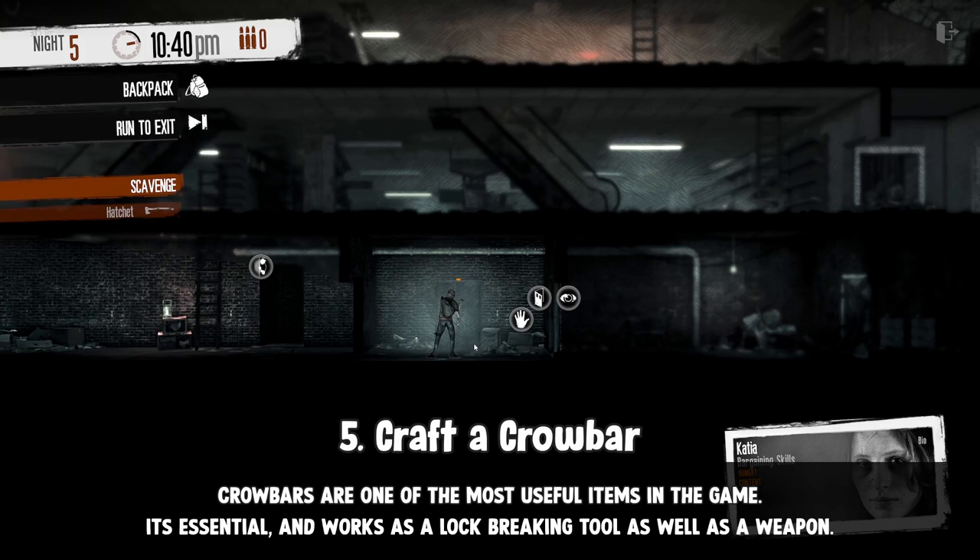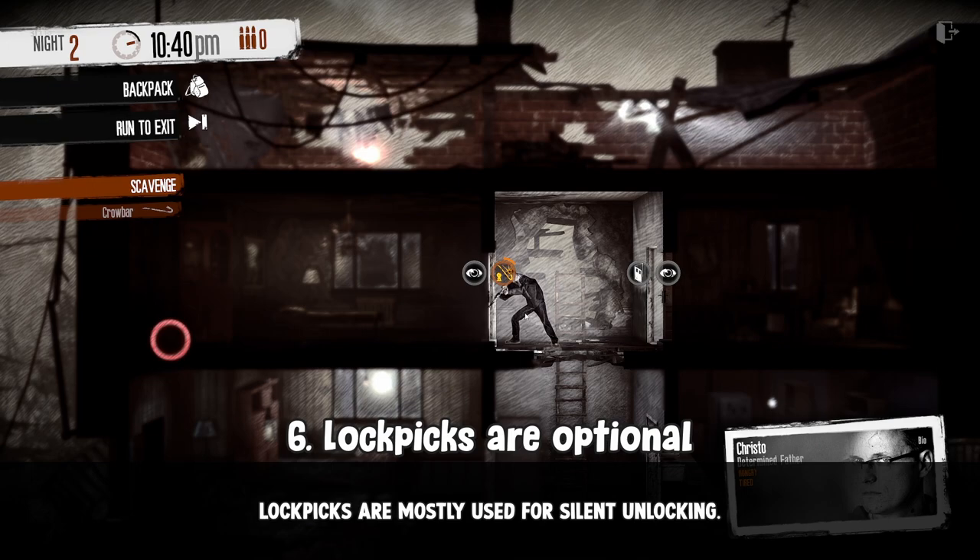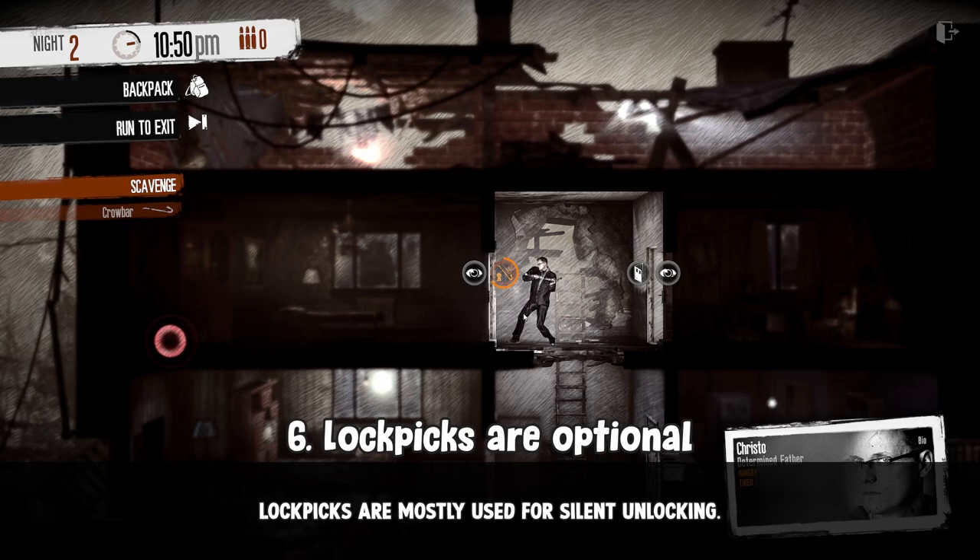Build a crowbar. You'll mostly use this to open locks, and in fact most of the locks in the game can be opened by that one single crowbar. Lockpicks do work on locks, obviously, but they're mostly used for silent unlocking, normally done when scavenging or sneaking into places.